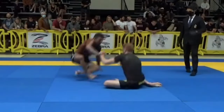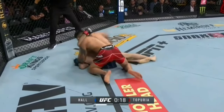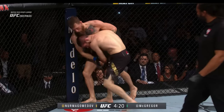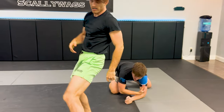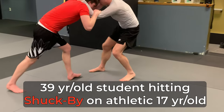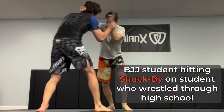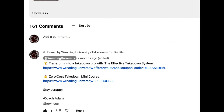Outside of the artificial context of competition, pulling guard is not a safe option in MMA or a self-defense scenario. Having access to superior wrestling allows you to safely and reliably take your opponent to the ground. And if your opponent has better jujitsu, you can choose to stay on your feet, completely eliminating their jujitsu game. There are two low-risk, high-reward takedowns which anyone of any age, mobility, or skill level can do in my zero-cost takedown mini course, linked in the comments and description below.